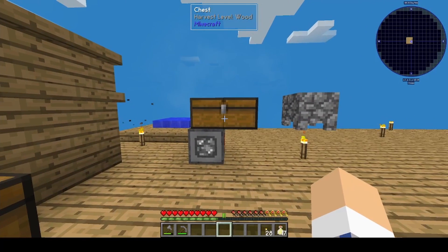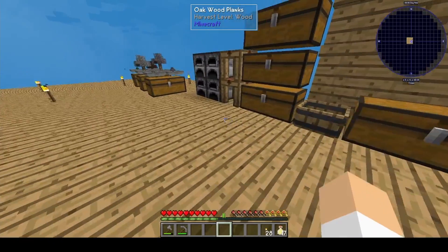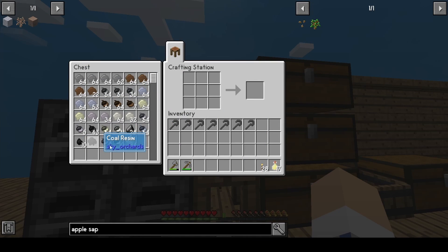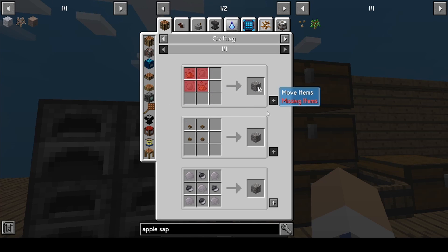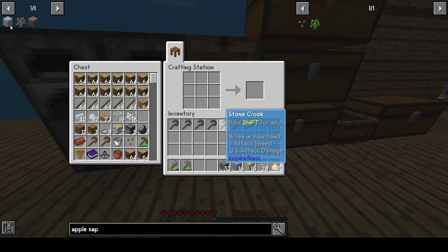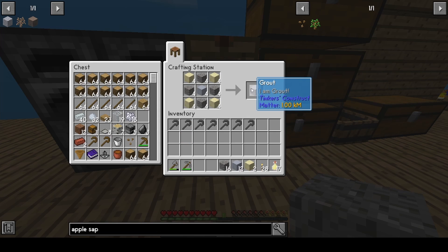This mod pack isn't like Sky Factory 3 where you had to use cobble to make gravel to make sand. Cobble is basically infinite here for us. So what we're actually going to do is use all of this stuff — we need to make as much sand, clay, and gravel as we can. That is going to allow us, if my game doesn't crash, to make grout.